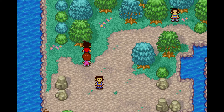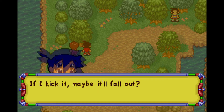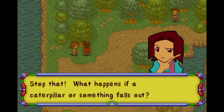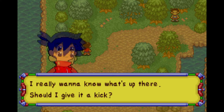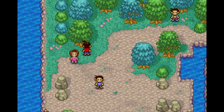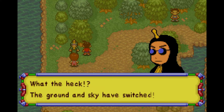There's something in the tree up here — we just go click on it. If I kick it maybe it'll fall out. What happens if it's a caterpillar or something falls out? I really want to know what's up there. Should I give it a kick? Yep. What the heck — the ground and sky have switched!